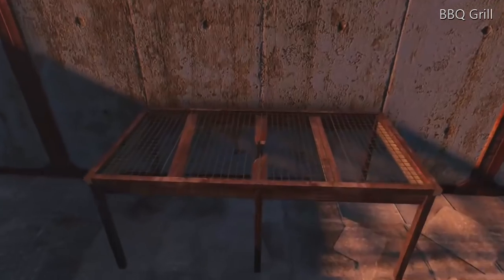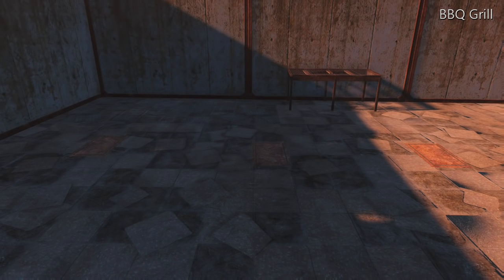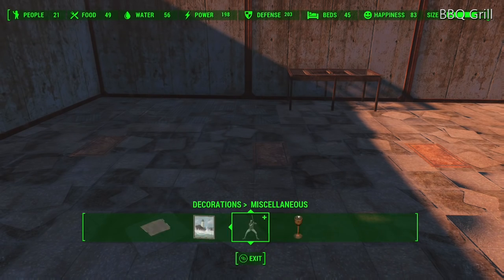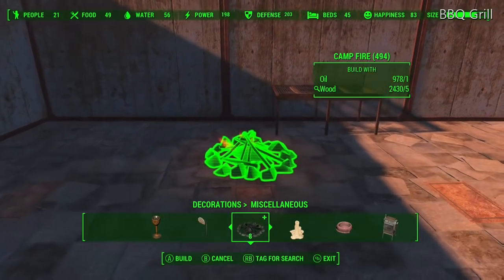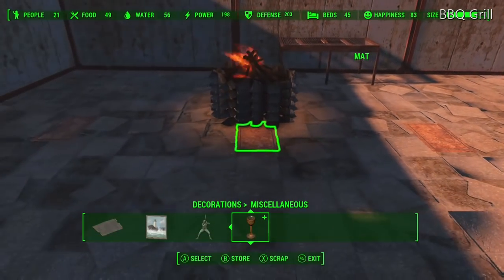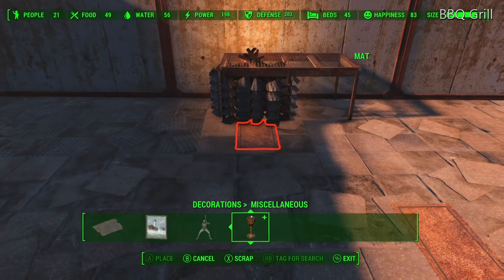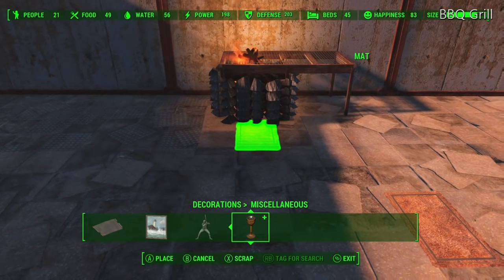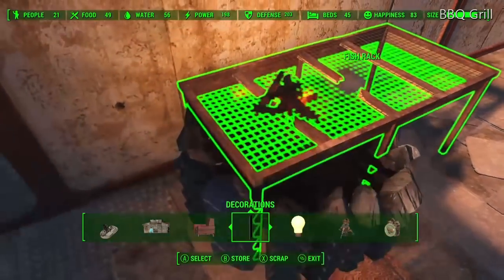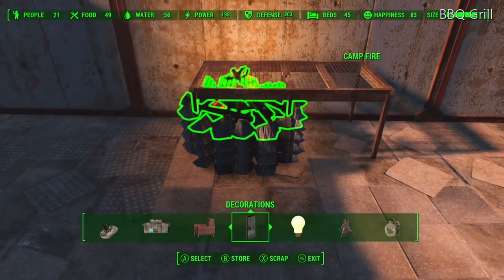Finally, we have a barbecue grill — a different barbecue grill. This is using the fish rack from the Far Harbor Workshop DLC, and this is the double one. You can use the single one too; I'm using the double one here and the single one works just as well. We're going to do the stacking campfire trick again. I stacked five of them on top of two rugs and I'm going to ruglitch this underneath the fish rack. I'm looking for those two legs to fit right in the notches in between those rocks there. Notice the campfire sticks up a little bit. If we take away the rug, the whole thing falls down a bit and the top one is still a little higher — we're going to remove that one.